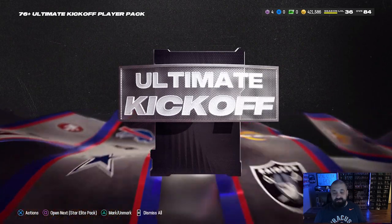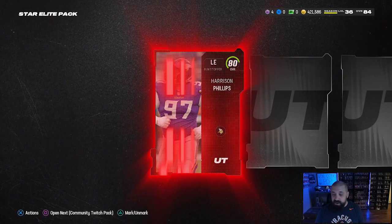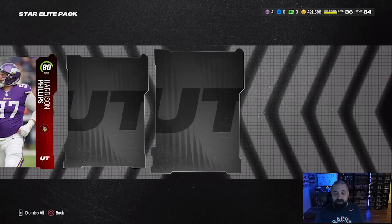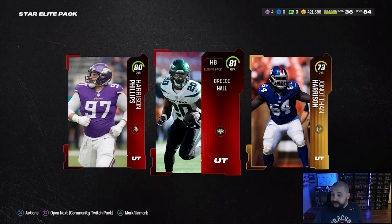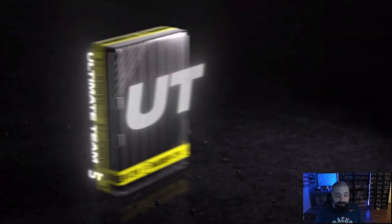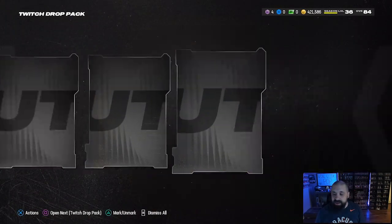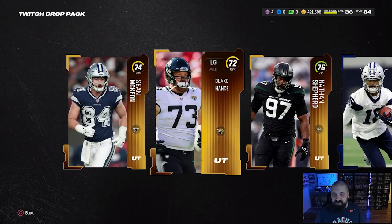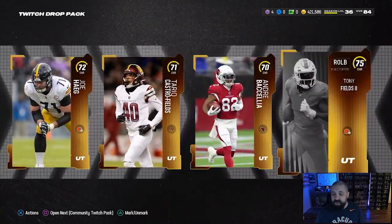We got a 76-plus pack from the field pass — one of the very first level rewards — and we get a 76, so the plus was very silent there. Opening up this star elite pack next... I got a little excited because it was an elite, but then it was an 80, which isn't overly helpful. Two elites and an 81 — that's not a bad free pack. Now six free Twitch drop packs of all different types: the community pack, the Madden Live pack, and a regular pack.